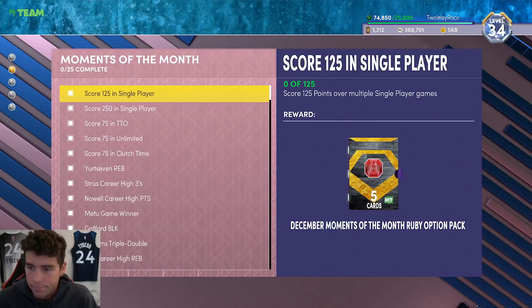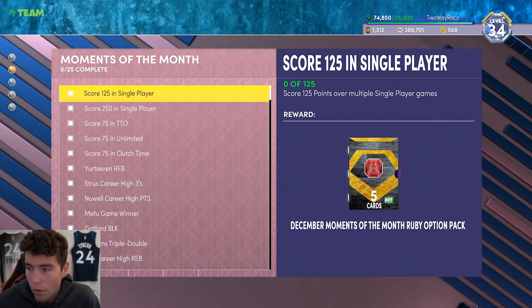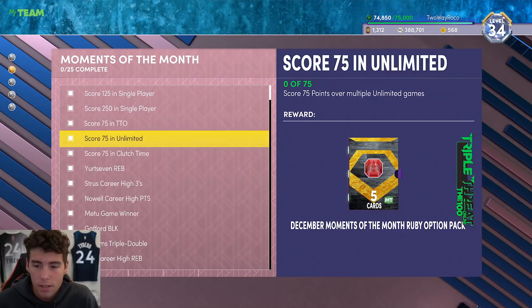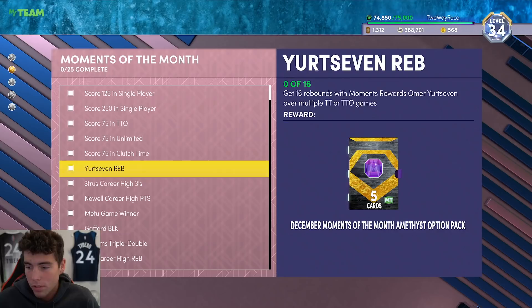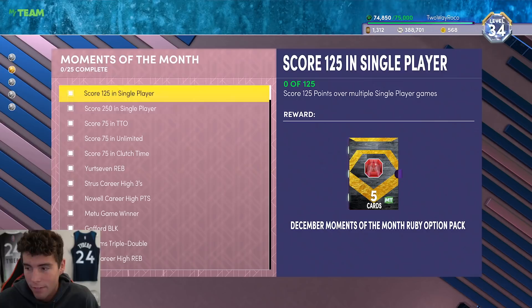Let's look at some of the first challenges. Scoring 125 points over multiple single-player games, then 250 points over multiple single-player games — that can be with any player. Now you're going to want to combo those things up, but it's tough because you've got to get some of these rubies done before you can move any higher. Where it says eight three-pointers with Max Strus, you'll need to get him out of that ruby option pack, which has five cards.